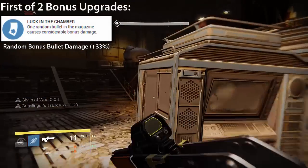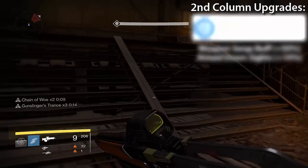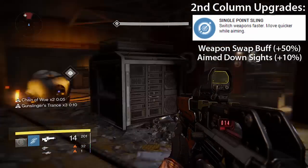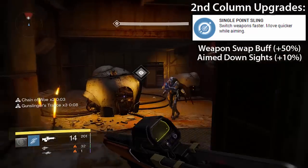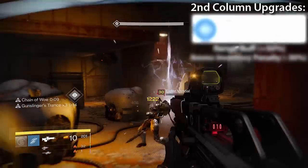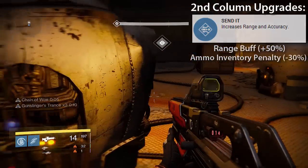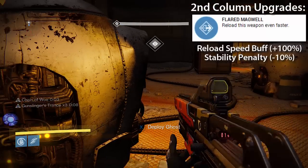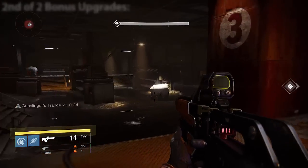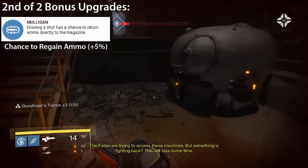The first bonus upgrade column includes: Luck in the Chamber, which allows one random bullet to deal 33% more damage than a standard round; Single Point Sling, offering a 50% speed bonus while switching between weapons and 10% in or out of ADS; Send It, offering a 50% boost to range but a 30% penalty to magazine inventory; and Flared Magwell, offering a 100% boost to reload speed but a 10% penalty to stability.